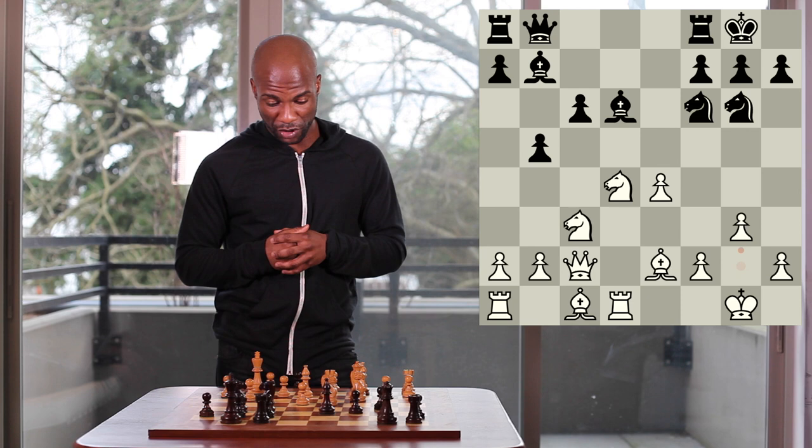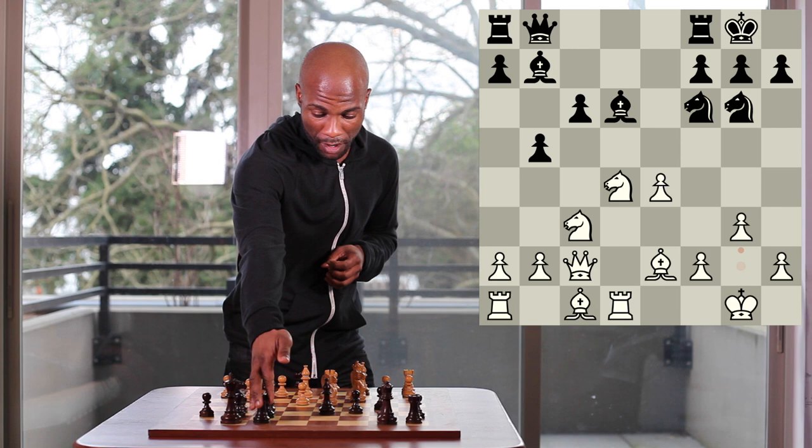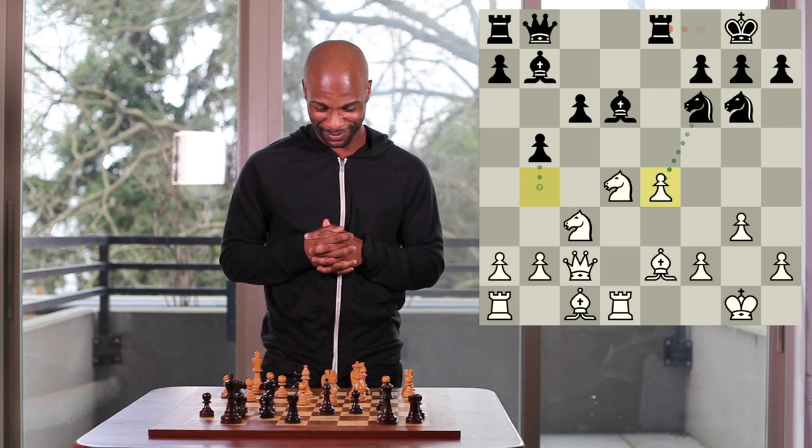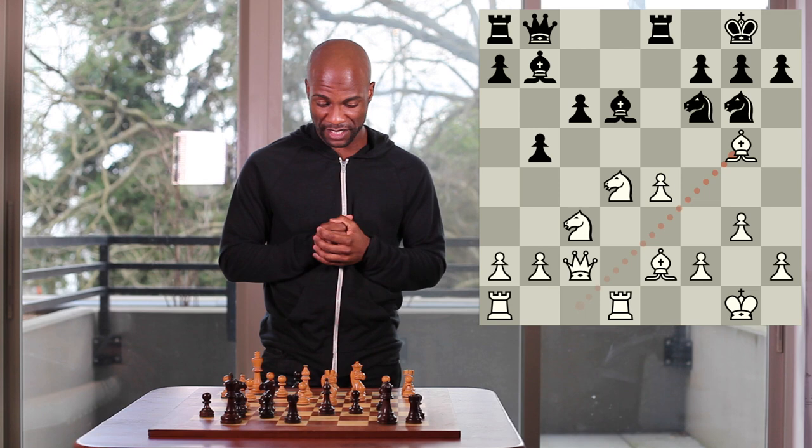Black retreated his knight to g6, a common move here. G3 was played, defending against bishop takes h2 check and preparing to bring the pawn up to f4. Now black played the move rook to e8, simply adding some pressure to the e4 pawn and eventually hoping to play the move pawn to b4. Bishop to g5 was played, threatening to capture on f6.